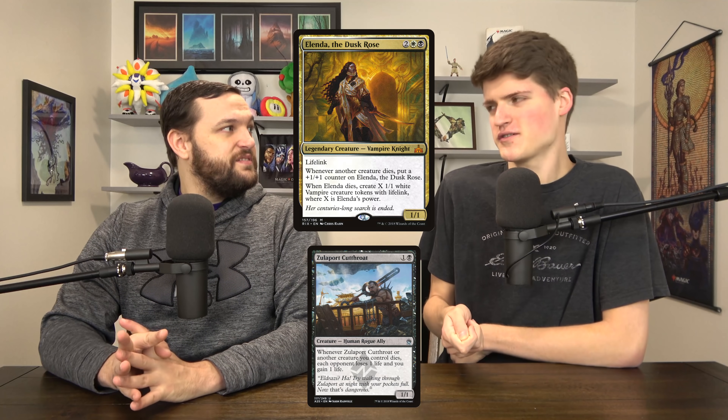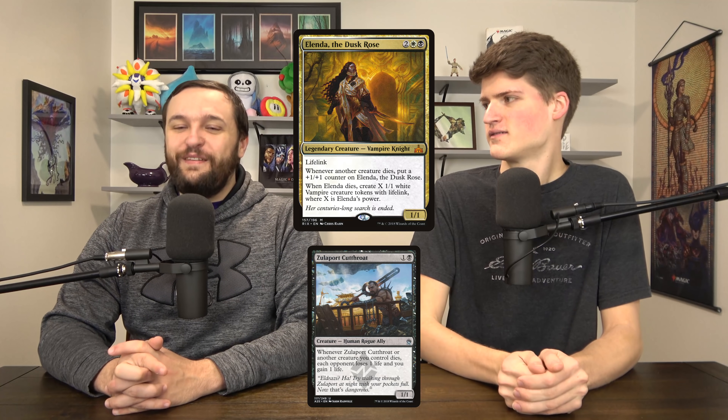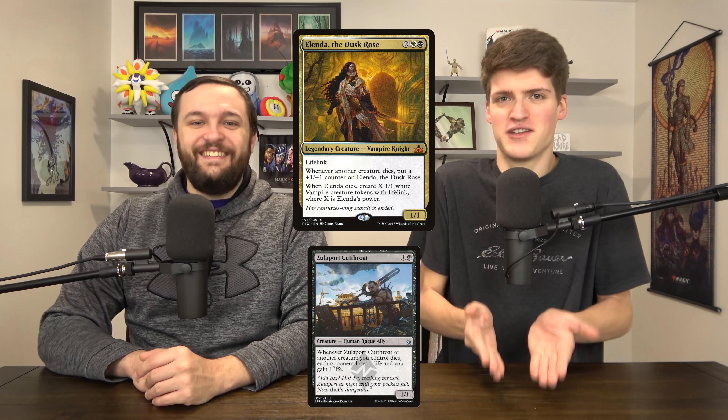Elendra, the Dusk Rose recently got errata'd to be much better — she got accidentally buffed because now when she dies you can put her in the command zone and still get the tokens. This is like a time bomb; if you just leave her out, you're going to lose — she'll be a 20/20. She's a payoff for all your creatures with death triggers, and now when she dies she has a death trigger. If you have a Zuliport Cutthroat, you only need 40 creatures to die — if 20 creatures died somehow, Elendra does the other half.